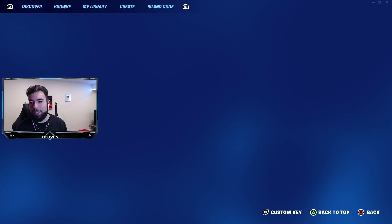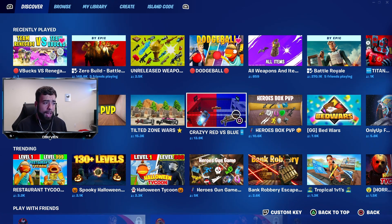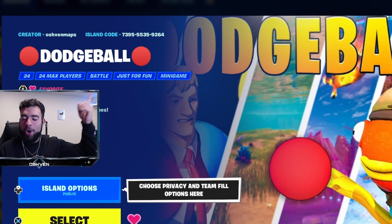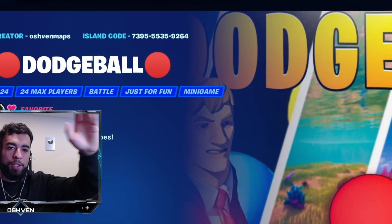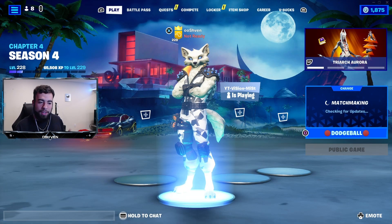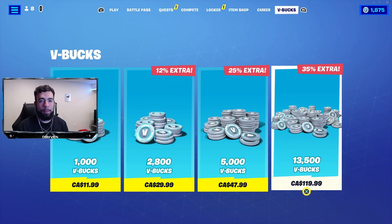We're gonna go ahead and load up into a match, and what I'm loading up into is one of my creative maps — that is my dodgeball map. I don't think I've ever showcased this on a video yet, so if you guys would like to play dodgeball in Fortnite, the map code is right here on screen. You guys can queue up and play. Hopefully a lot of you legends will join up, but currently as I'm filming there isn't anybody playing, so I'll load up just to give you a sneak peek of how the dodgeball map works.